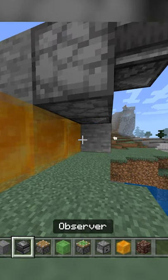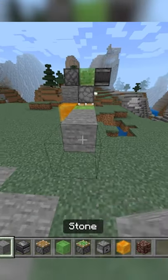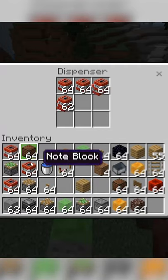Under that, place a block, an opposite-facing observer, and a regular piston. One off the dispenser, place a slime, 6 stone, and 2 ancient debris, and load the dispenser with TNT.